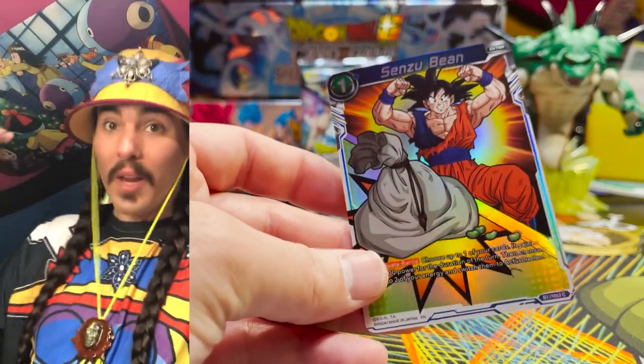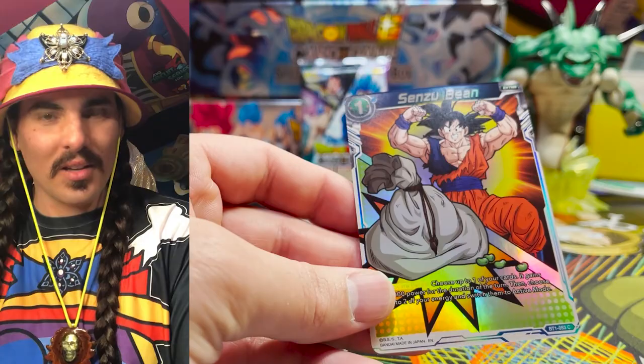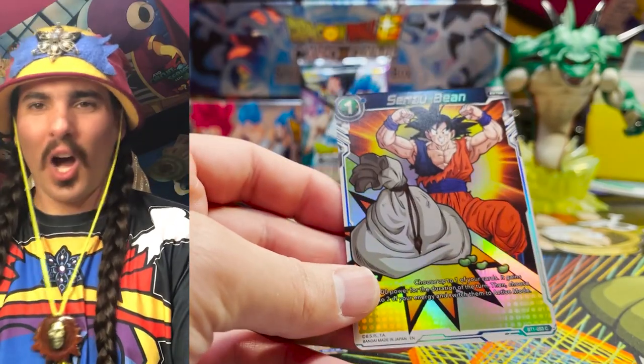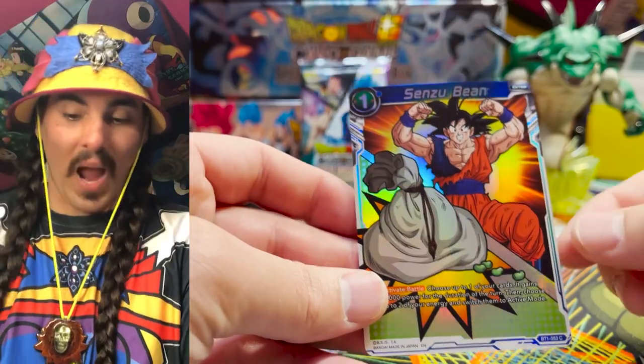Bean bean bean bean bean — out of the box! In the last two boxes we've gotten beans and secrets — secrets, beans, and I think we got a dog in the other one. God, these boxes are awesome, these boxes are rad! Three beans — one to go. Three down, one to go. Bean counting — welcome to the bean counting desk.